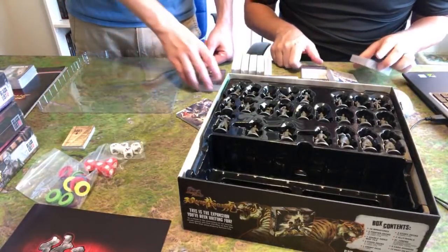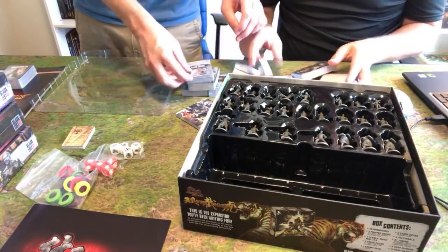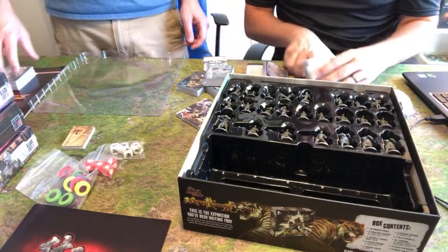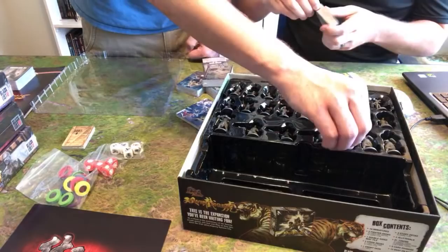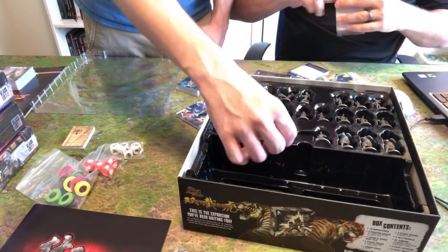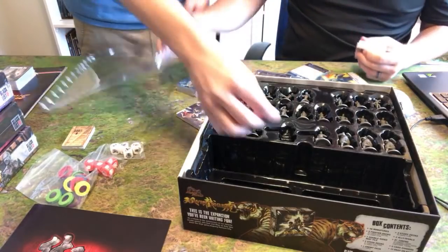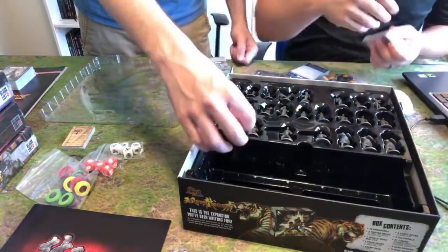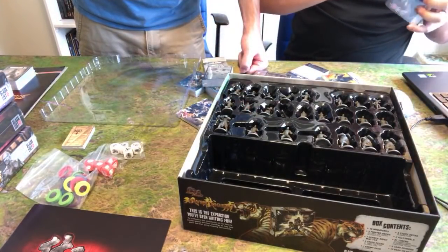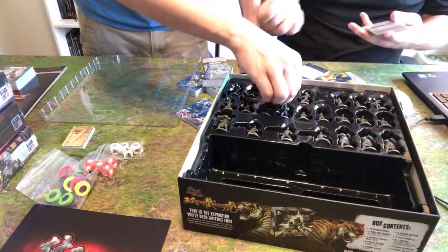Let's make sure some of these cards include the errata. What's an easy one to tell? Where's Natalia? The trays are awesome. Even if you just had the base game, you can still use this because you can lean your cards back instead of having them perpendicular.